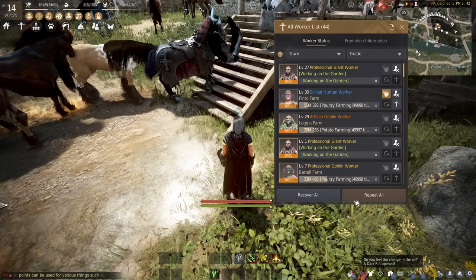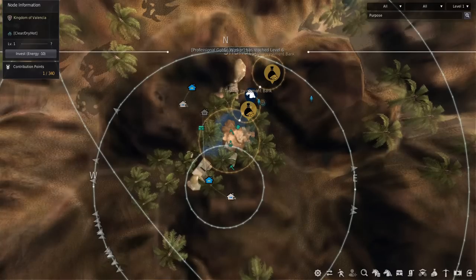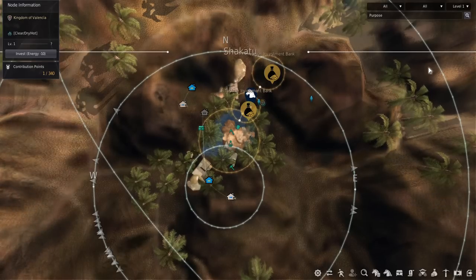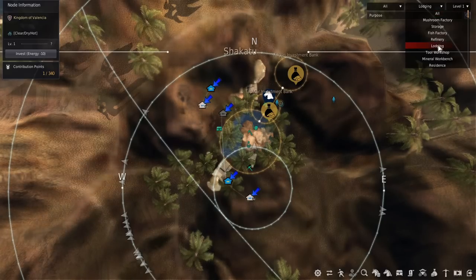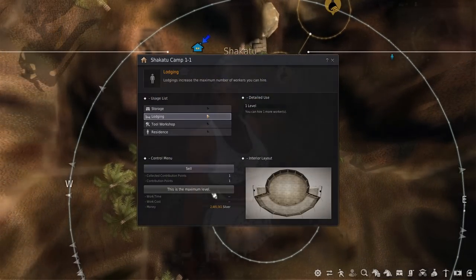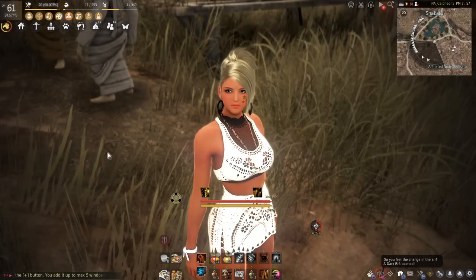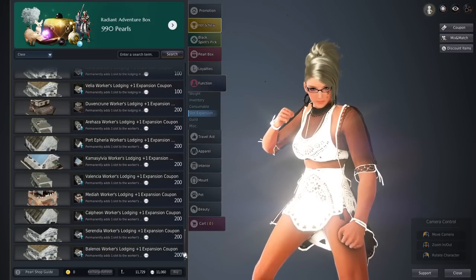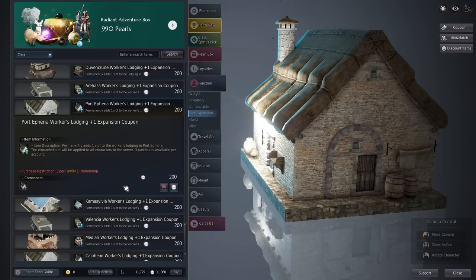Just hit confirm and then they're all restored. When you hit repeat all, the workers will repeat the previous job they were working on before they ran out of stamina. In every major town you get one free worker slot, and if you want to hire more workers, you need to purchase lodging. To do so, go to a respective town, click the menu on the top right and hit lodging — this will identify all the houses which provide lodging. Just click on it, select lodging, and purchase it.